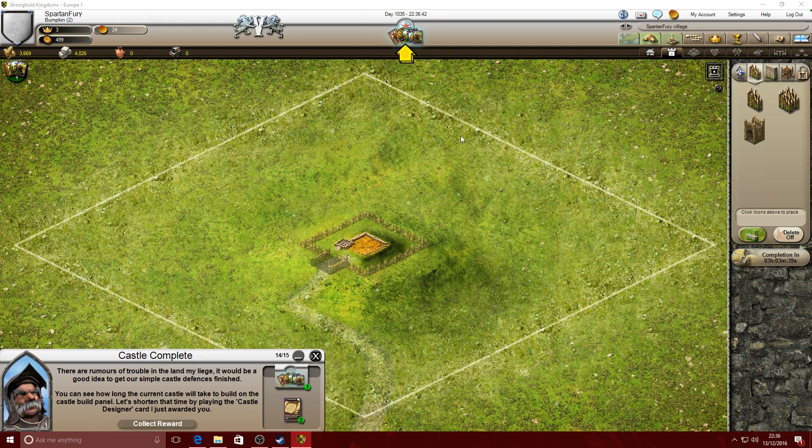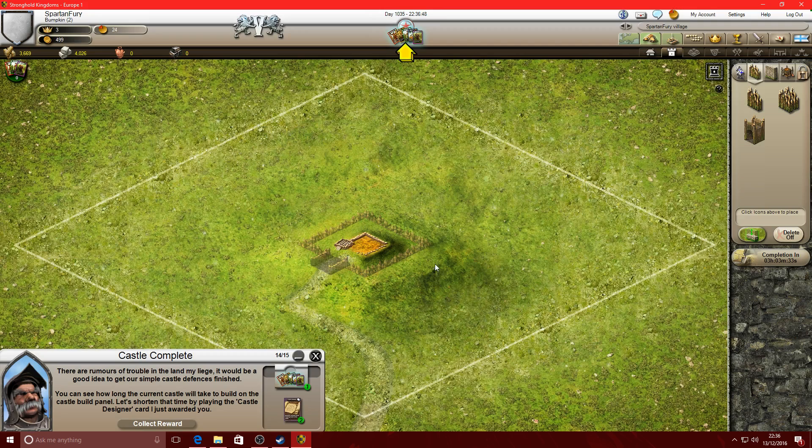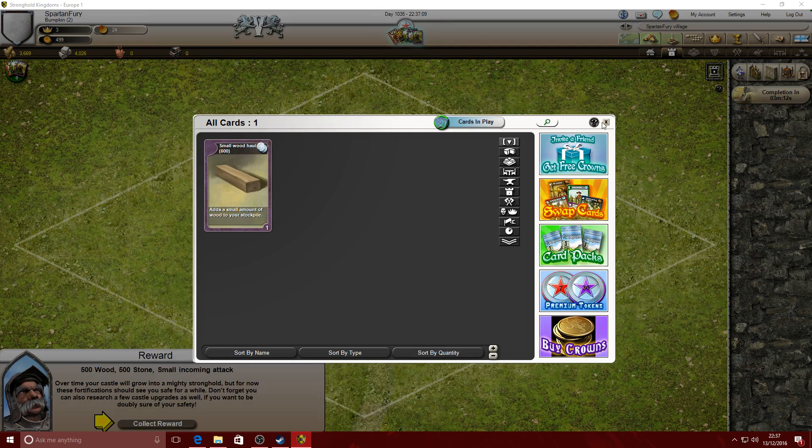Castle designer card - let's have a look. Play that card. I see - so you sort of set things up, you do things and then you can play cards to work in your favour. Is it gonna work now? Yeah, it worked eventually.